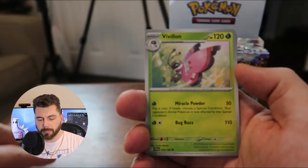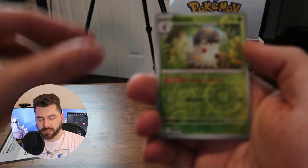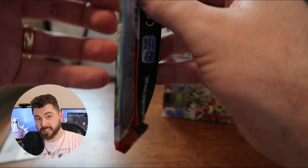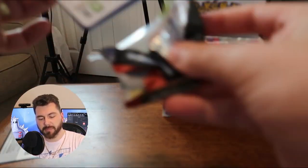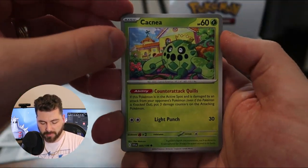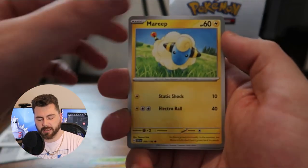Look at this sweet Riolu. Got a Muk, a Dachsbun, an Arven, and a Professor's Research holo. And we get a look at the next pack art. The Koraidon and Miraidon are such cool ideas on how to implement using a legendary Pokemon in the game, and I love that. We got a Cacnea, a Sandile, Mareep — I do like that Mareep art.